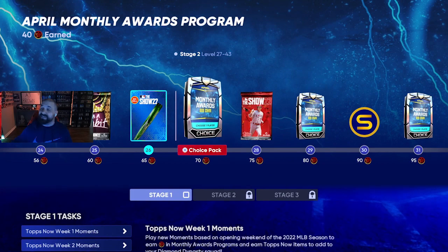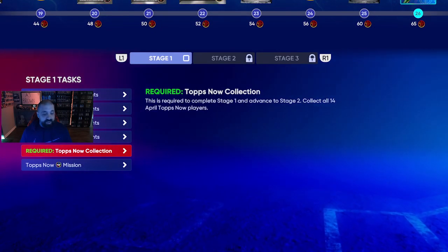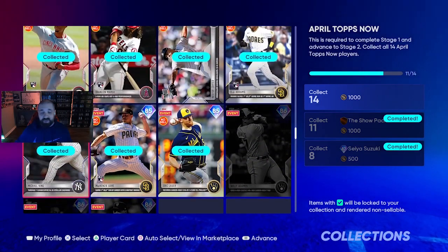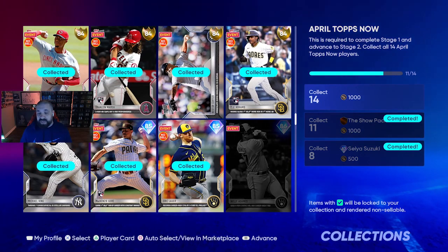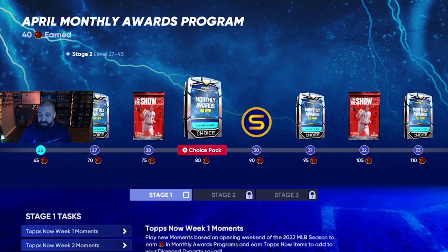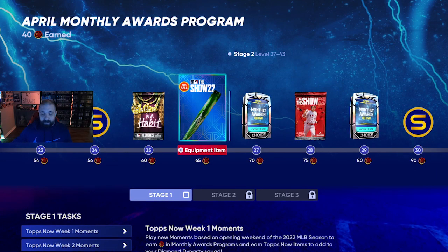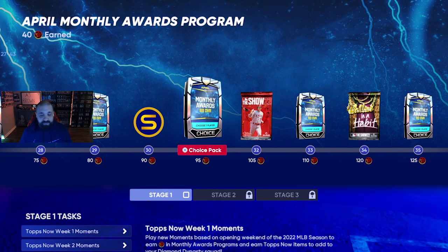To progress to Stage 2 you need to get to 70 stars, meaning you need 18 more. The good news is you can complete the Tops Now collection — collecting all 14 Tops Now cards. You should have already earned 11 of them by playing Weeks 1, 2, and 3. When you knock out Week 4, that adds 3 more to reach 14. Completing this collection gives you 40 program stars, jumping you from 52 to 92. Within that range you earn an 88 overall, packs, stubs, a bat skin, and more.